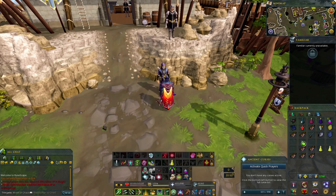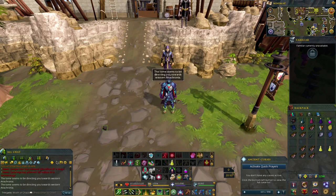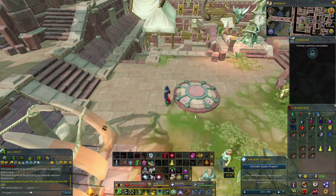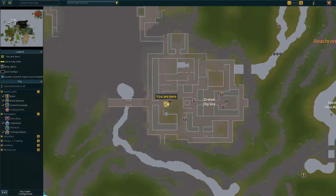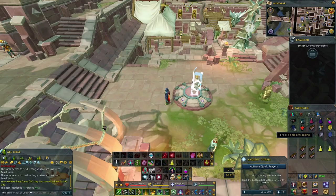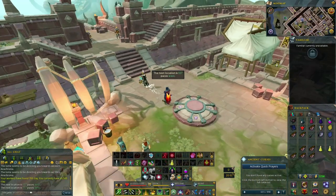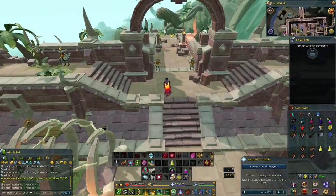When you click on the tome it says it seems to be directing you towards western Anachronia. Teleport to the Anachronia lodestone, which on the map is right here. When you click on the tome of tracking it says next location is 117 paces west.